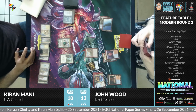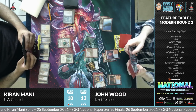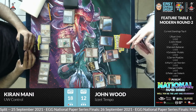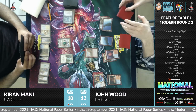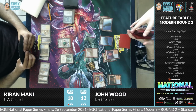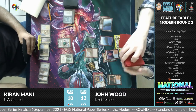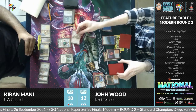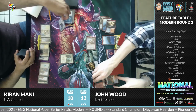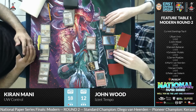Another fetch land — John takes one from cracking it and searches for a basic John Avon Island. Attacking Teferi for two with Ragavan, Teferi goes to lower loyalty. A bolt finishes off Teferi — a good play from John, getting rid of the big threat as fast as possible.